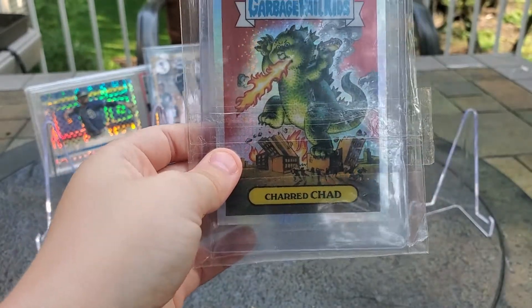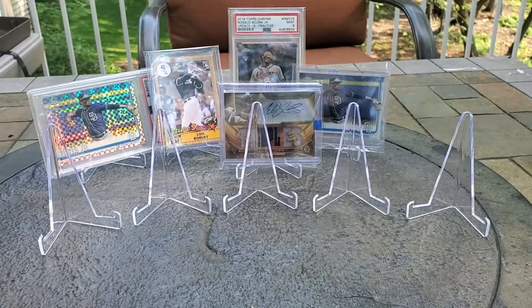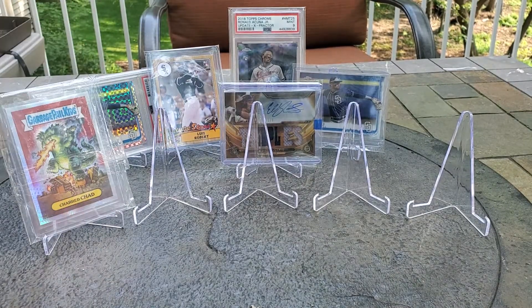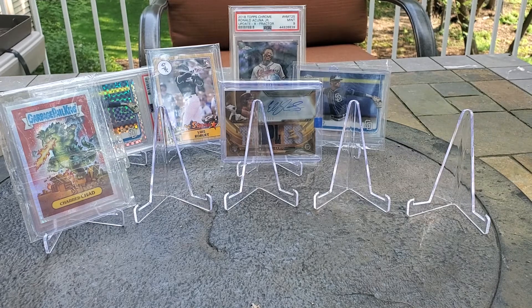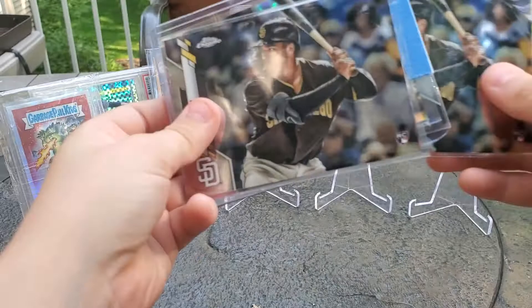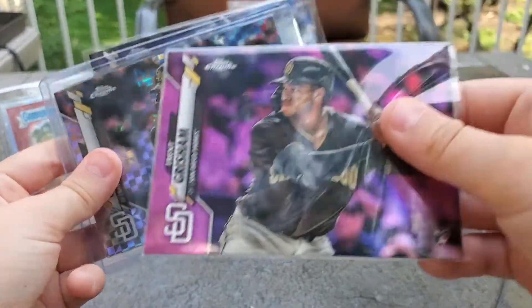Anytime I see a chart I'm going to buy it. Here's the prism version that I hadn't yet acquired — now we have it. I'm pretty excited about Trent Grisham from the Padres — his stuff is still pretty cheap. He's the league leader in WAR. We've got a base, a refractor, and a pink.